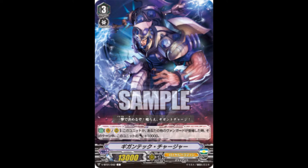Gigantic Crusher: Vanguard/Rear — when it or your other Vanguard is placed, this unit gets 10k until end of turn. It's a solid rearguard supporter. I don't think I'm going to use it in my Royal Paladin deck personally, just because it's a common and I don't know how often I'm going to be re-riding my Vanguard. But Gigantic Crusher is okay.